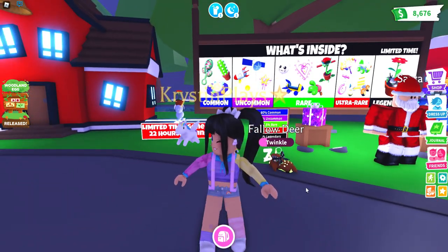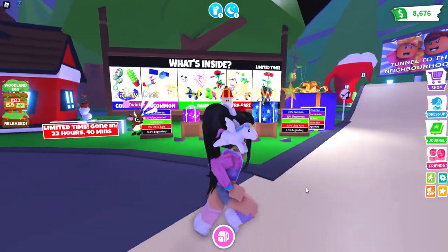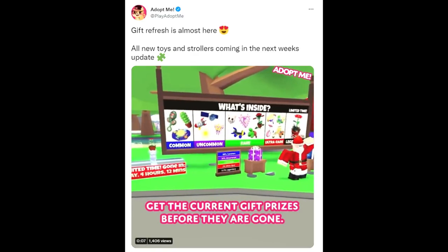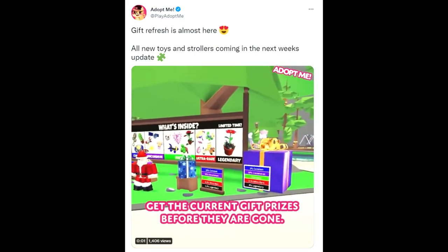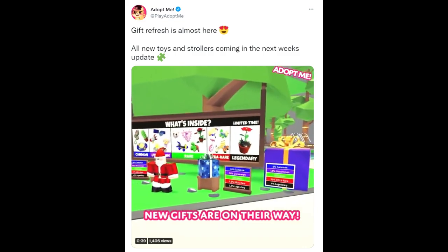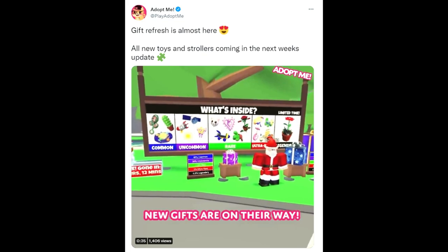So what we're going to be doing is actually heading over to Twitter to see what Adopt Me has to say about the update coming for the gift wall. A couple of minutes ago, Adopt Me posted that a gift refresh is almost here. Adopt Me knows my language — I love this. Everybody's going to be excited, I know you guys are going to be hyped. And they say all new toys and strollers are coming in next week's update.